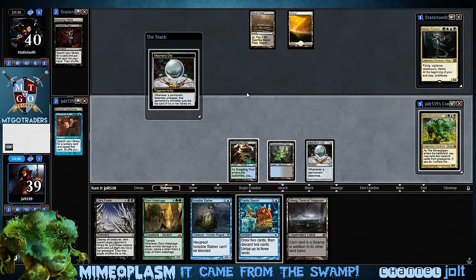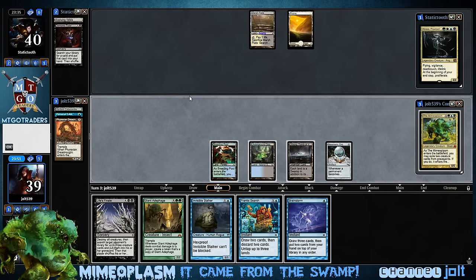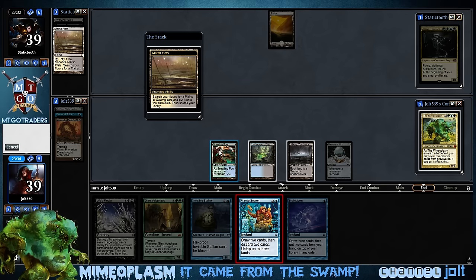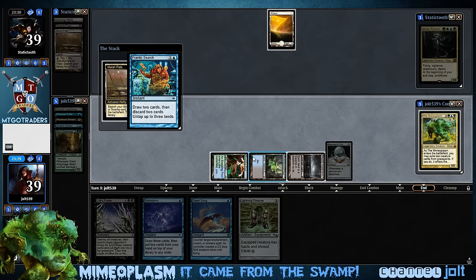So we mill two off Mesmeric Orb - Personal Tutor and Frexine. Okay, that's counters right there. Now, what we can do is get down Urborg, then Frantic Search - untap those three lands, chunk the Giant Bugface into the graveyard, and Invisible Stalker. Yeah, I think I like that. We'll wait for our opponent - when he cracks that Marsh Flats I think we'll go for it. He does have blue, just in case he's running some type of counterspell. Let's go ahead and Frantic Search right now.